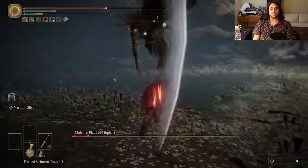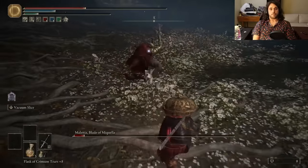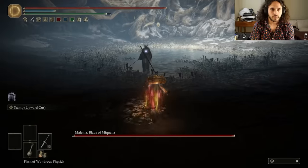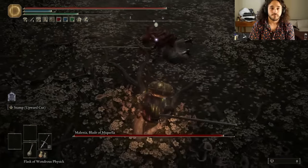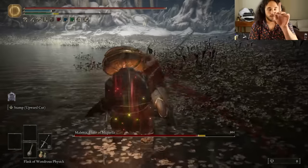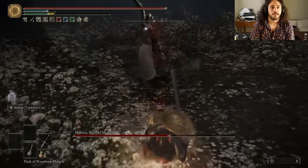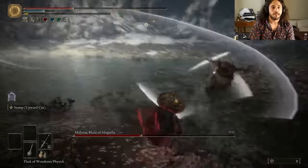I thought I had broken her stance in previous runs, but after double checking, that was status effect proccing from either Bleed or Frostbite — those can work to break her out of the flower, but a standard stance break won't. Also, the entire time she is surrounded by her flower she is recovering stance pressure. We don't have a Spirit Ash either, so her focus is entirely on me with no distractions. After coming back a few days later, I remembered the power of flight. Stamp Upward Cut is great against Malenia — kind of. It's good against Malenia. She's small enough that it will send her into the sky, unless she's doing one of her dashes or the flower.